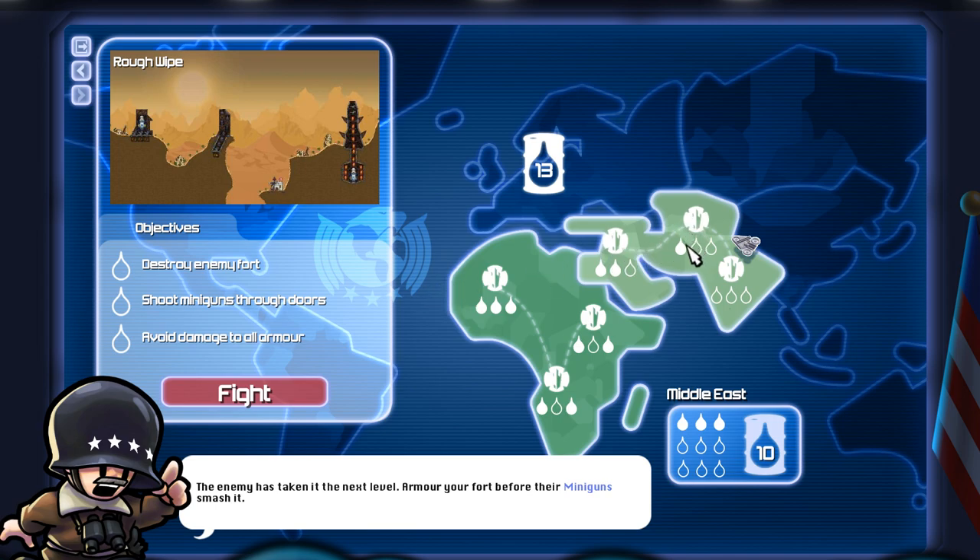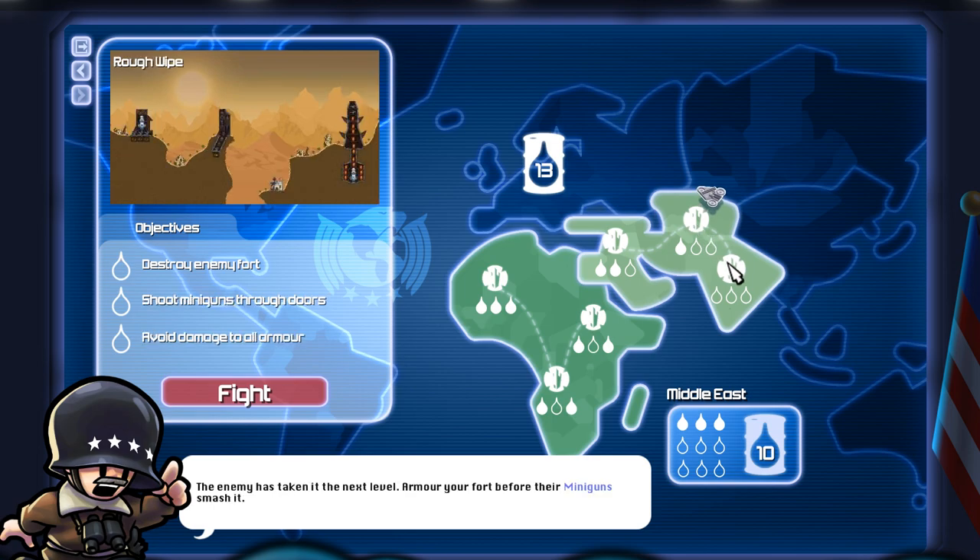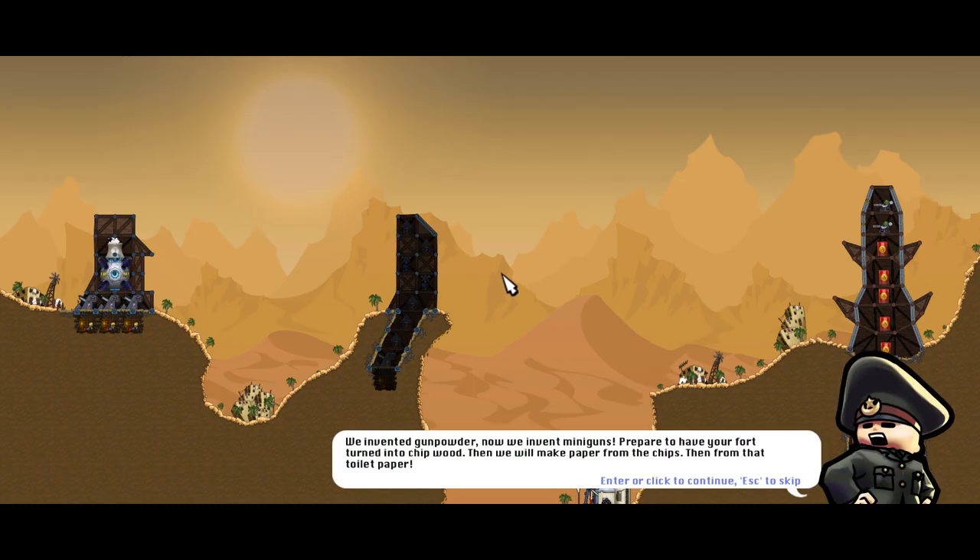So here you've seen the last one — we only got one of the available barrels, so I could redo this one if I wanted to, but I think I'm gonna go ahead and just go on to the next one in the campaign. This one is: destroy enemy fort, shoot miniguns through the doors, and avoid damage to all armor. Whoa, that seems crazy.